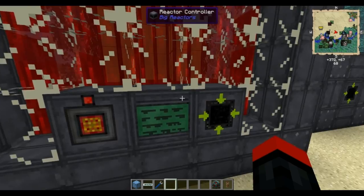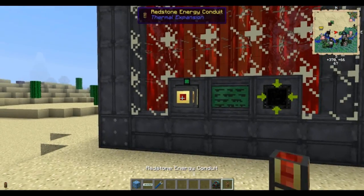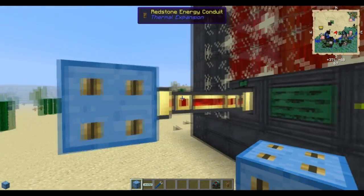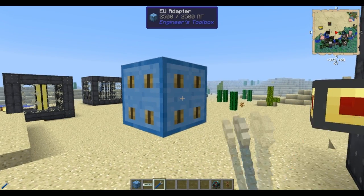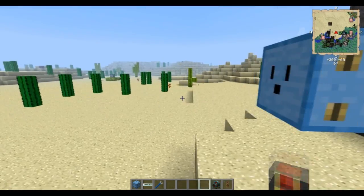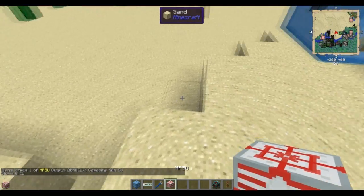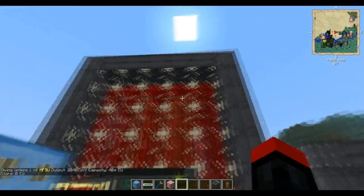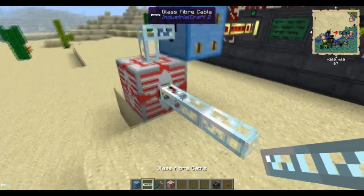As you can see here I've got this guy going, he's generating some electricity, and what I'm going to do is put this here. I'm going to set up this EU adapter — I'll show you how to make this in just a second — but you can see it has a couple of different inputs or faces. There's the output and input, so we'll go output here, input there. Redstone flux is going into it, and now the redstone flux reactor is charging up my MFSU.